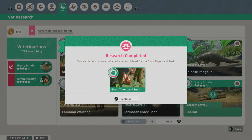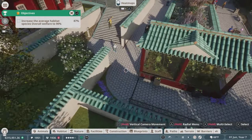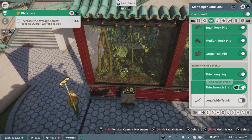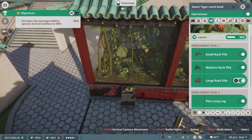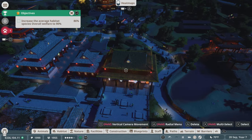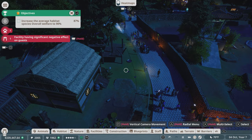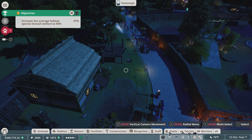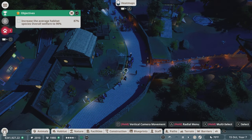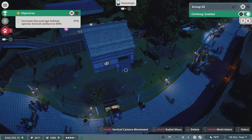It took a couple months but we finally got the giant tiger land snail research completed. We'll take Tommy off that. The exhibit layout is still pretty low — they need all the sticks. That'll get the layout to 80%, but our overall welfare percentage is actually dropping — it's plummeting. So I tried some more things and we cannot get the welfare up. I feel like as long as we have this situation over here, it's going to be a problem. I don't know how we got up to 89%. Every time I appease one animal and it goes up to 90%, something else happens. It's kind of a frustrating tutorial mission.